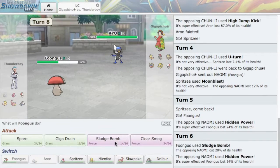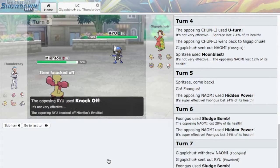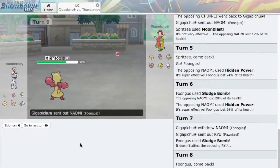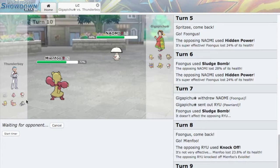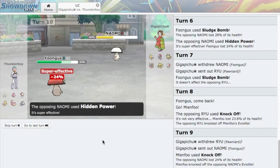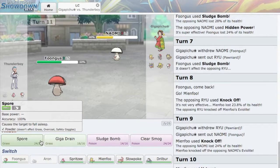I don't know if Pawniard can knock me out — it's too much of a risk. I go into Mienfoo, he goes for Knock Off — that's fine. I'll go for Knock Off too. As he goes into his Foongus, which now has no Eviolite, I'm going to U-Turn out into my own Foongus, preventing him from getting a Spore off. That does a lot of damage — really nice. I win this 1v1 now. I made a misprediction before that cost me my Auron, but now I Giga Drain to do some damage.